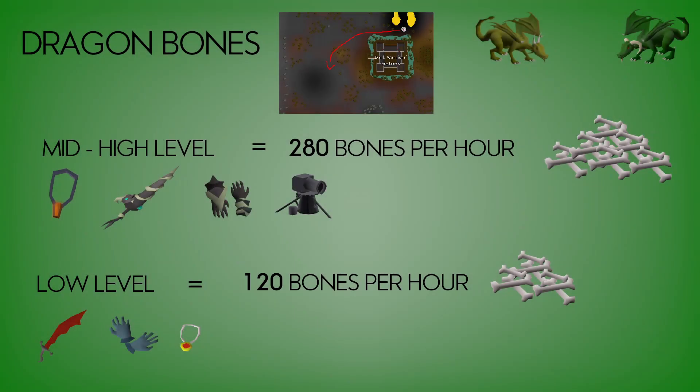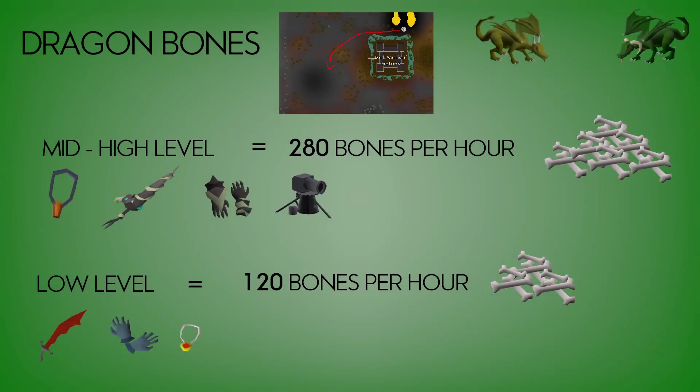As you can see on screen now, at high level setup — mid to high level — I got 280 bones per hour at green dragons, which roughly calculates to about 100,000 prayer XP per hour that you're banking. At low level I got quite a lot less than that, but still not bad: 120 bones per hour — still nothing to grumble at.